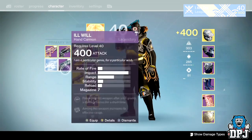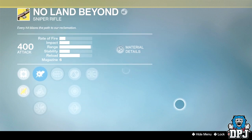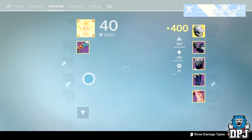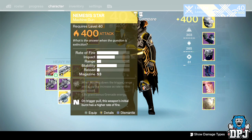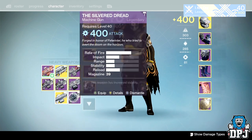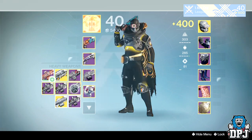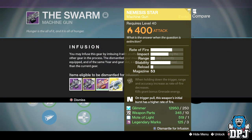We got the No Land Beyond which is my baby — I mean I'm not that good with it but it's still my baby, the one weapon I really love. And Bungie, they have to nerf it — what the hell. Then we got the Nemesis Star which I already have on my Warlock, so that will be used for infusion material. Actually, I might just infuse it straight into the Swarm — Swarms are based, yes, why not.